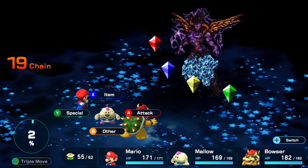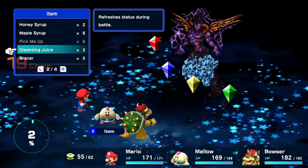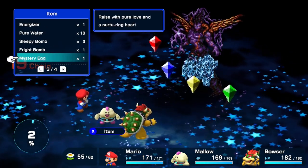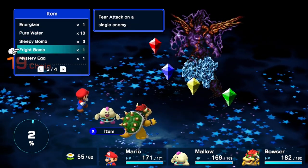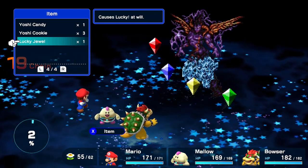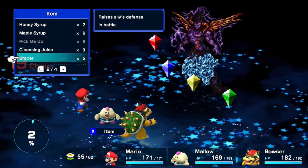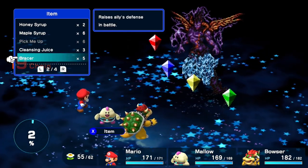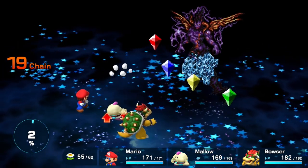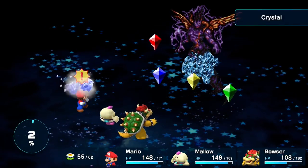Bilbo misses the Jump - god damn it, skill issue. Using items. Do you have any defense boosters, or the one that does the whole party? You can summon Yoshi - that's pretty sick. Use a bracer on Mallow since he does a lot of elemental damage. Trying to block everything - can't block those, damn it. But you're still living.